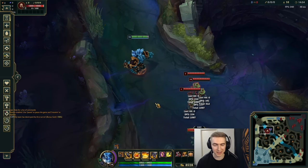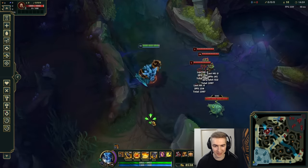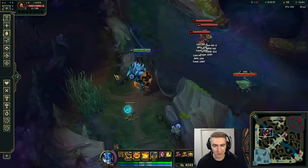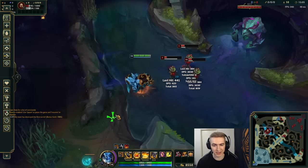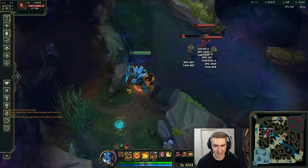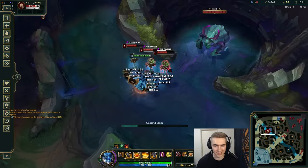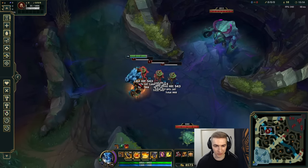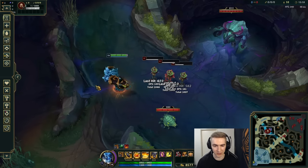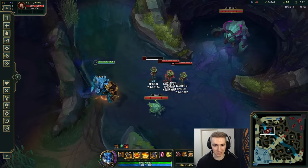Moving on to Malphite's E: it's a pretty straightforward ability, just an AoE damage around you that slows attack speed. But you need to be using it well — I see a lot of people make the mistake where they ulti and E straight away because they get too excited. In a lot of situations, it's actually better to E at the end of your knockup duration. For example, after you ult and they've hit the floor, they're not knocked up anymore — their attack speed will be slowed for the full 3-second duration from that point. If you E straight away, a couple of those seconds are being wasted during the knockup.